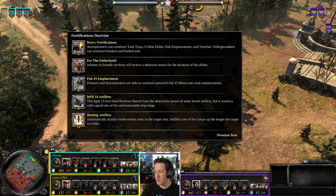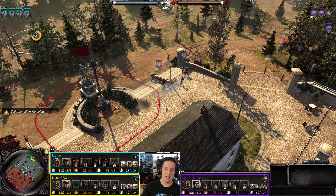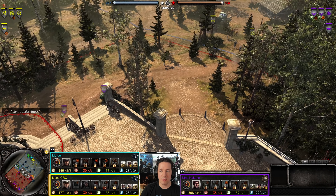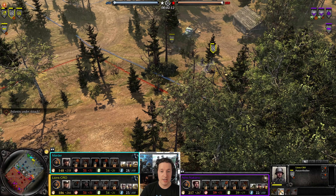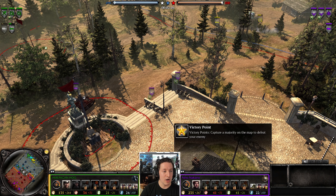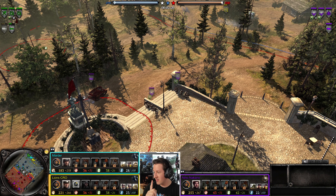Gotta give a shout-out to the new portraits — really enjoy how they look, something fresh and a little different. Anyway, Volksgrenadiers start — Lions is going Panzergrenadiers, which get very strong; you can go toe-to-toe with infantry sections once upgraded. American Hog also going Panzergrenadiers. Did they go the same doctrine? They went different doctrines. Alright, I like these guys.